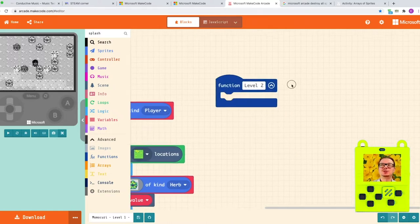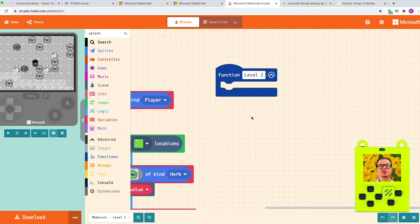First things first, we need to wipe out everything that was left. This is where things are a little bit more complicated — we're gonna need to add a new concept to our code. It's called an array. An array, in simple terms, is nothing but a list.